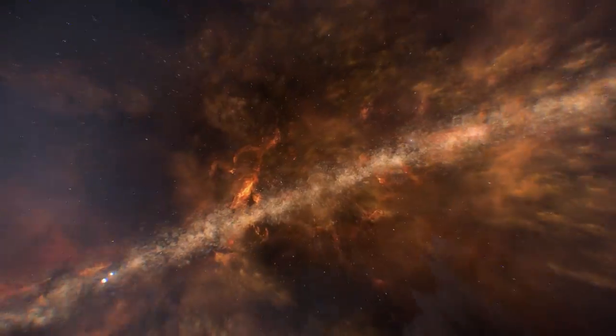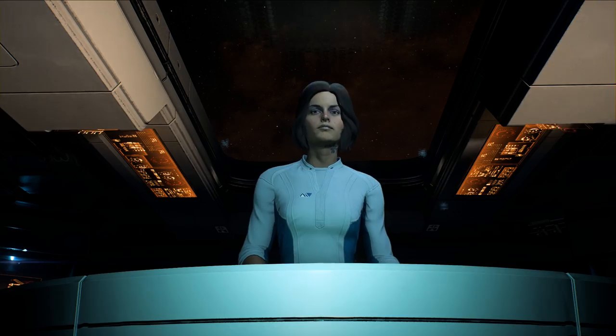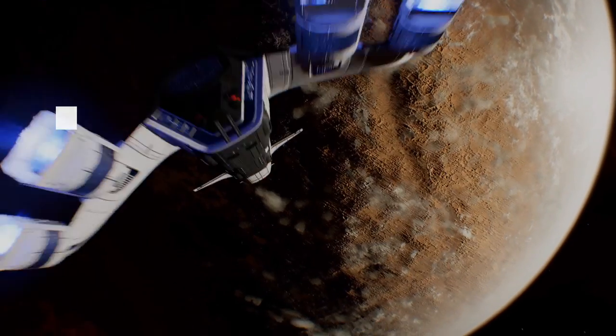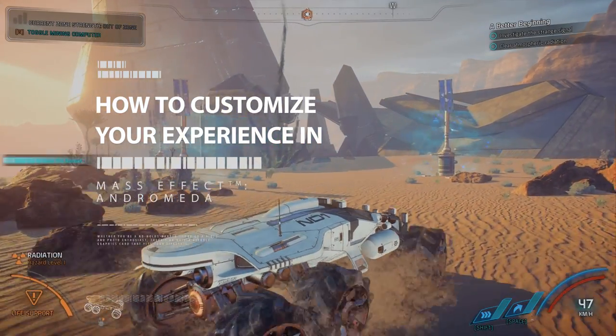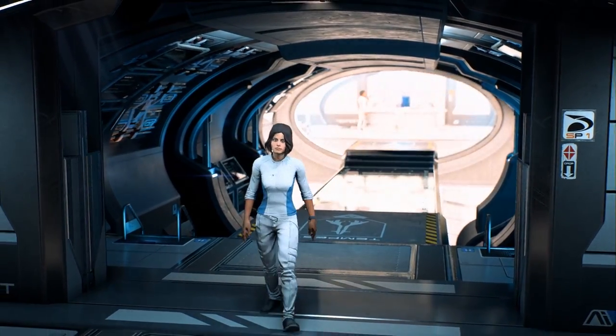The sheer scale of the galaxy in Mass Effect Andromeda is enough to make you stand and gawp, open-mouthed and utterly awestruck. But even in this colossal volume of space, tangled with multiple quests and storylines, there are a few crucial ways you can make the game your own, tailored for you like a Savile Row-cut spacesuit.